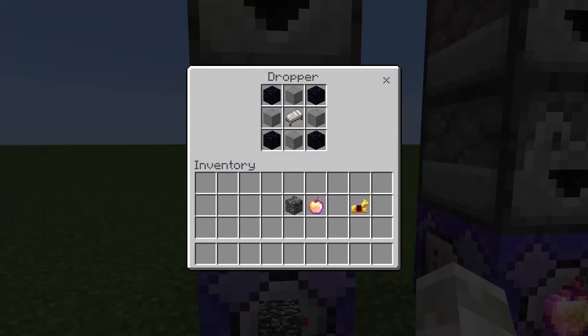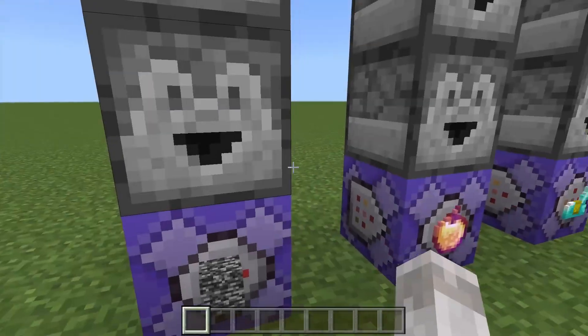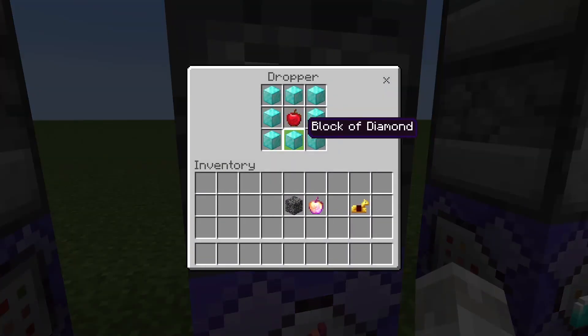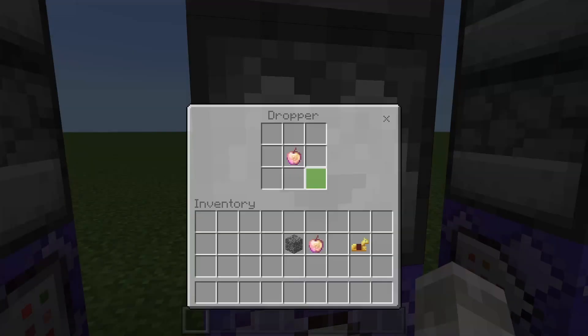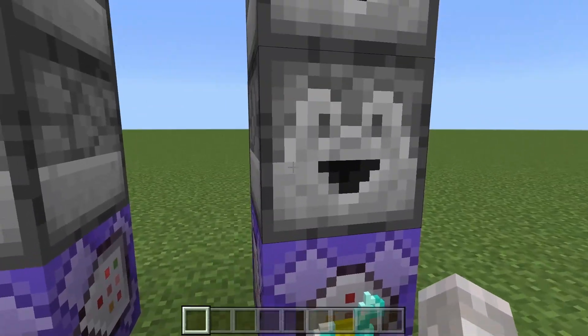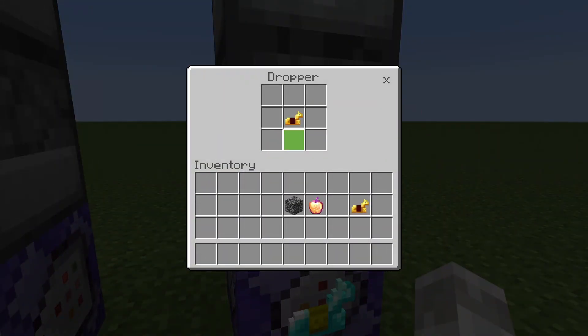On top of this, the first dispenser is the crafting recipe you want. So this is the bedrock one — it's the stone, it's the obsidian, and it is the bed. And then the one above that is the result, which is bedrock in this case. For the second one, it's an enchanted golden apple, so these are the blocks, it's the apple, and then the top dispenser is the golden apple. The command is the exact same for all of these. And the last one's a horse armor, so the horse armor crafting recipe, and then the horse armor itself.